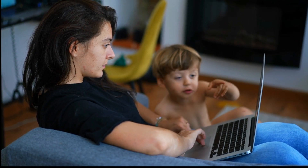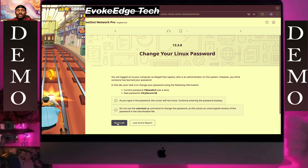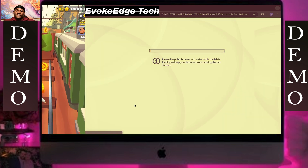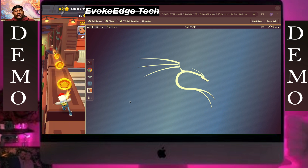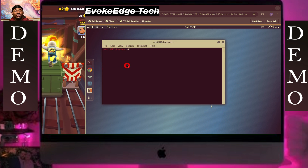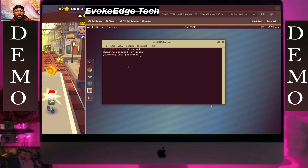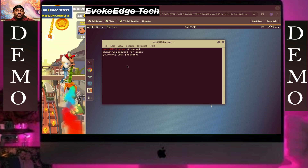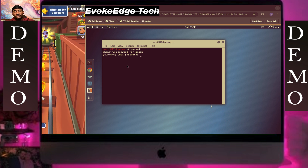To change your Linux password, click on Start, then open the terminal. Type the passwd command, and it will ask for your current password, which is 'password'.